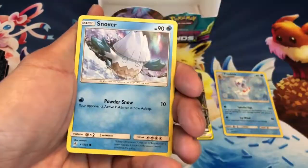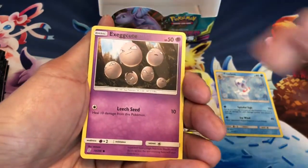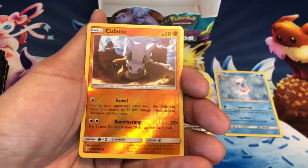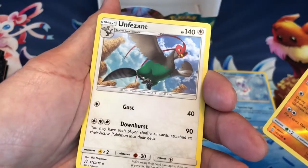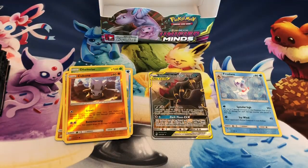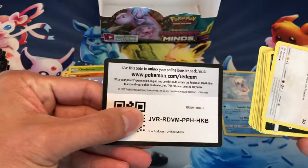I am just inspired to upload videos for you guys because you guys are amazing — all your ideas, all your suggestions and comments. Thank you so much for your support. Cubone Reverse Holo, last card is Unfezant, non-holo.